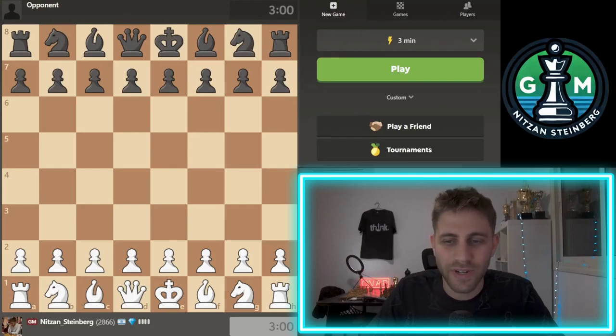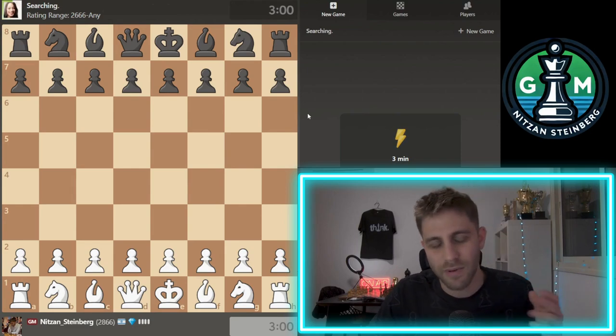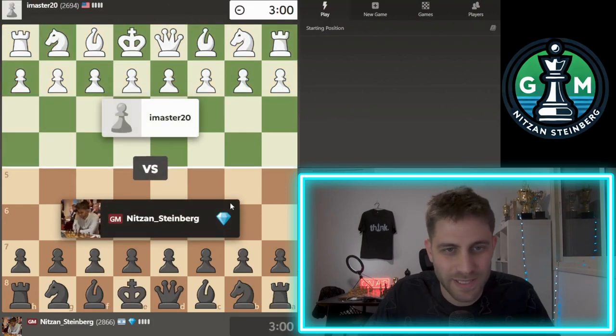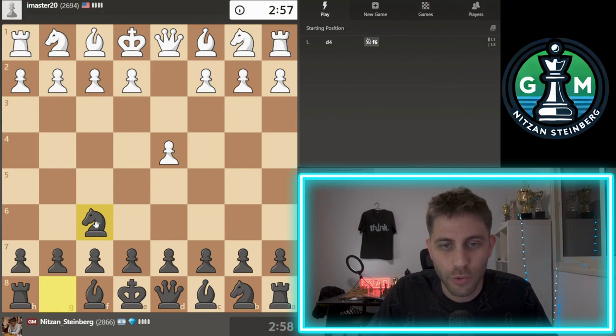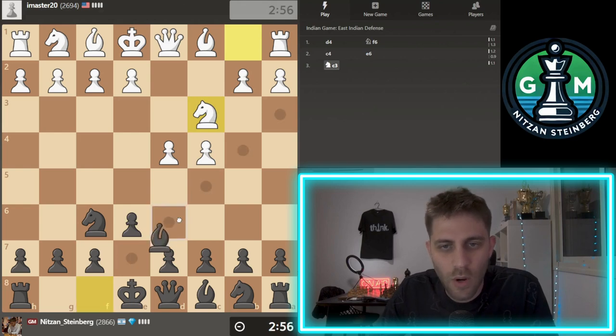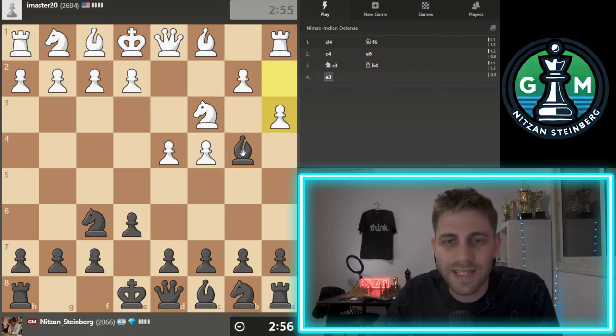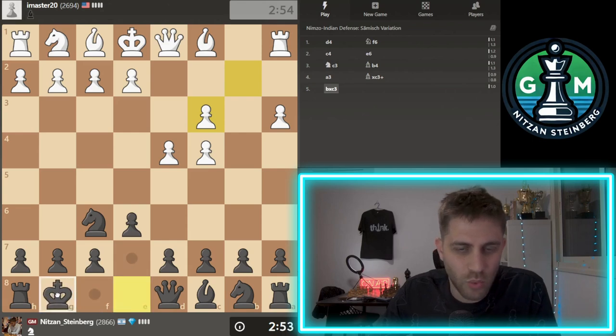Coming back to the game — chess.com 3-minute blitz. I'm playing against iMaster2694 from the USA. Let's play e6, and now Bb4. This is the Nimzo-Indian Defense. And let's play the move castle.